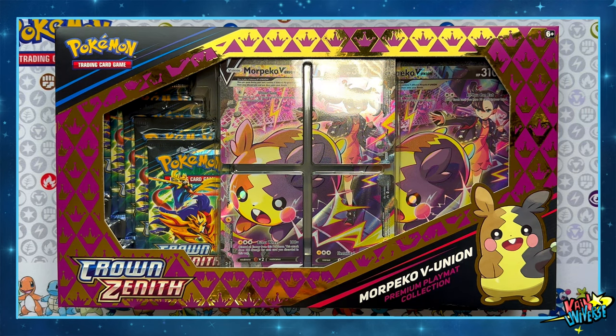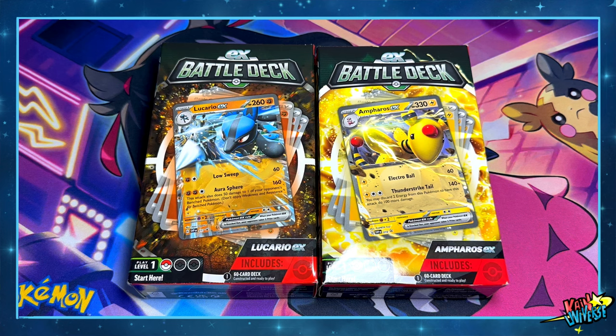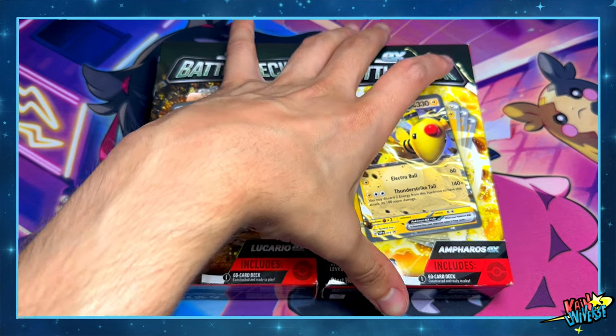Welcome back guys! In today's video we are going to open the Crown Zenith Morpeco V-Union box, the new Cyclizard EX box, and the new 2 EX battle deck with the promo of Lucario and Ampharos.